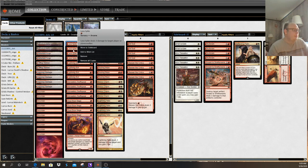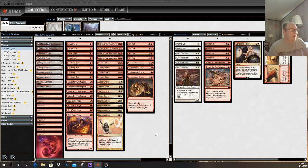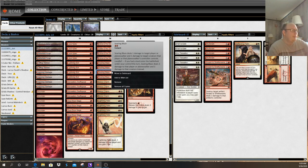Lava Spike can deal three damage to a player or Planeswalker. Searing Blaze is what they call a conditional burn spell — it requires both a creature on your opponent's side of the battlefield and a player. You have to target your opponent and a creature on their side. Normally it does one damage to a creature and one damage to a player, but if you've played a land on that turn, it does three damage to a player and three damage to a creature.